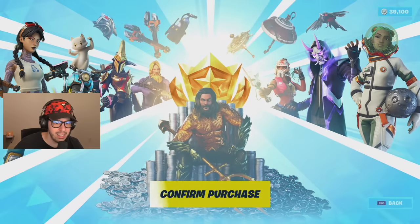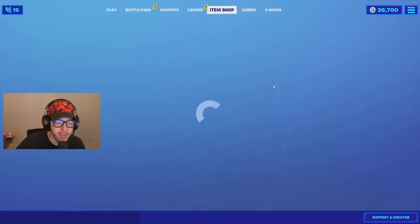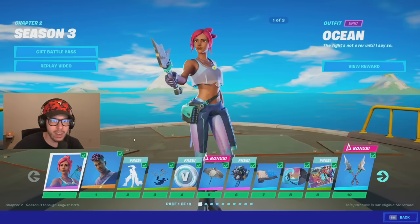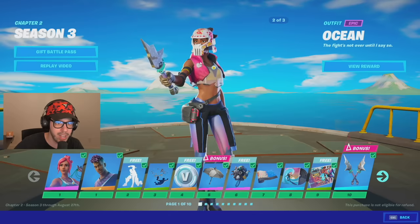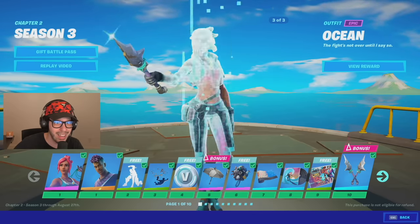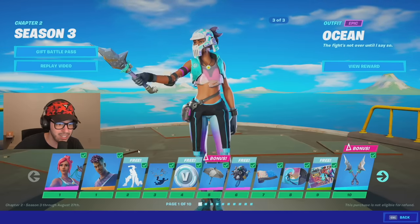Don't forget — if you're gonna buy the battle pass and you want to support me, make sure you go to the item shop beforehand and use Creator Code 'typical gamer' and hit accept. Alright, so at tier one you're gonna get the Ocean skin, but there are different selectable styles and evolutions. You got this one with Brutus's helmet on — looks really really cool — and you also got this finale one with a couple of different customizations.